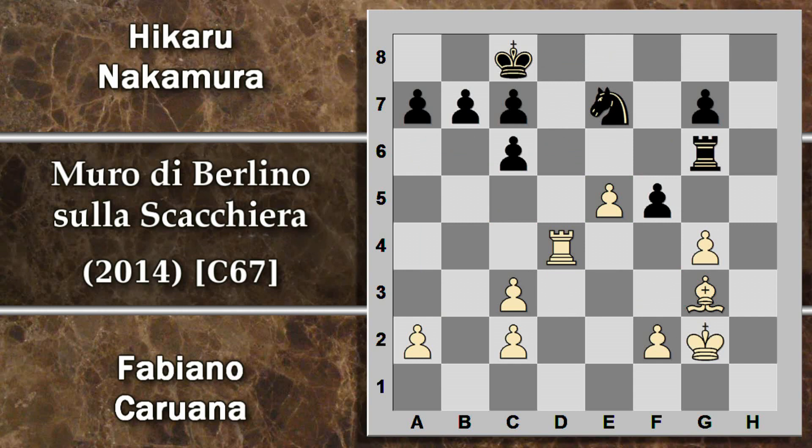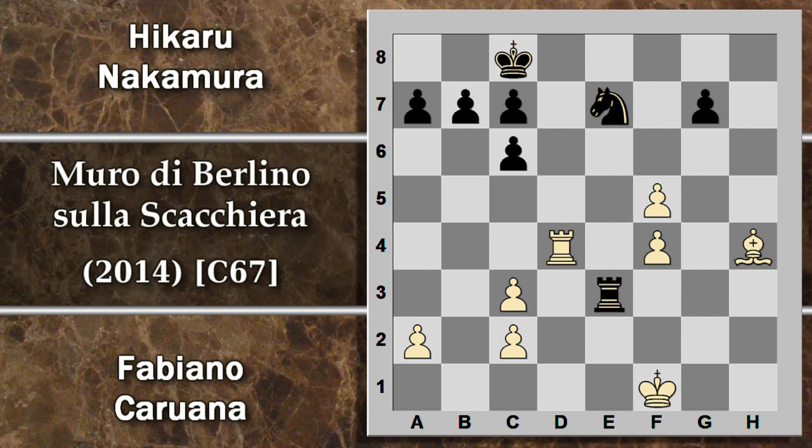Caruana non prende e gioca invece alfiere h4. Probabilmente l'idea più velenosa. Nakamura è costretto a giocare mosse precise perché se sposta il cavallo senza attenzione c'è il pericolo di matto con torre d8: il re è in una specie di corridoio. Quindi gioca a c5, l'unica mossa che lo salva. Torre e6 per difendere il cavallo avrebbe visto seguire la spinta del pedone; la torre è forzata a mantenere la difesa quindi deve prendere il pedone. Qui f4; la torre si sposta e anche il re viene addosso per toglierla definitivamente da questa colonna.